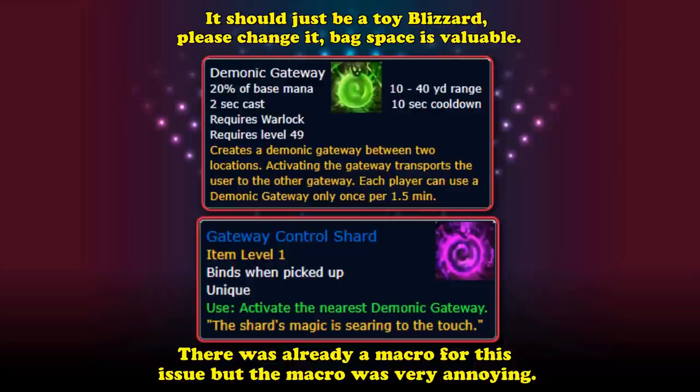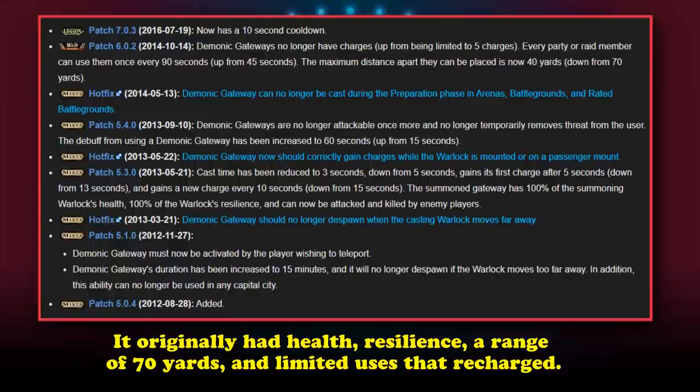Did you know Demonic Gateway originally had health and resilience, a default 70-yard range, was activated by walking into it, and had limited charges that refreshed over time? It's kind of crazy how much this ability has changed from the launch of Mists of Pandaria to Battle for Azeroth, and then not changed much at all since then.